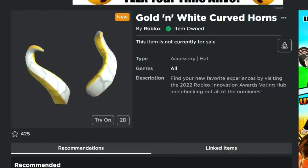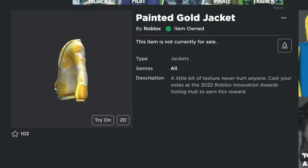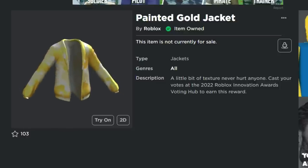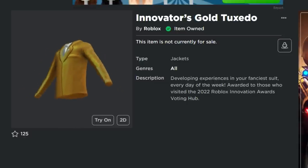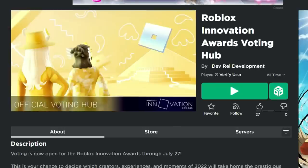These are super easy to get guys. The next item is the Painted Gold Jacket — you can see that I've already got item owned right there. I'm going to show you guys how to get those. It says you can earn them in the Voting Hub for the Innovation Awards. Here's the fourth item, the Innovator's Gold Tuxedo. So you got two nice jackets, a horn, and a hat.